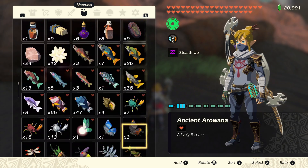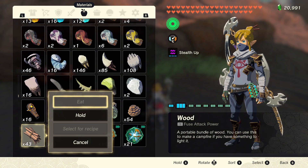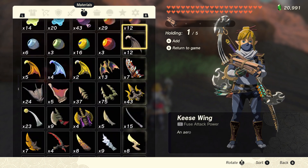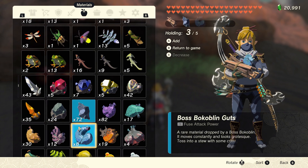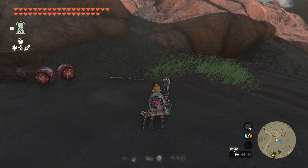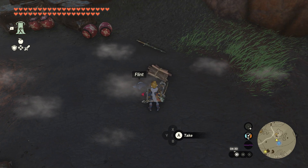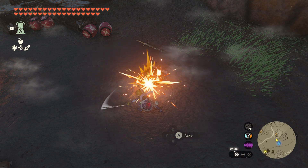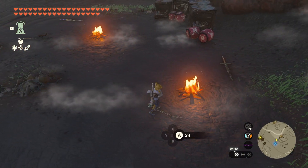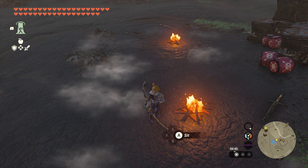First you want to grab a bundle of wood and a piece of flint. Once you've got that sorted, put them on the floor, and then grab your weapon and press Y to strike it.